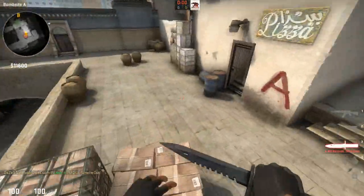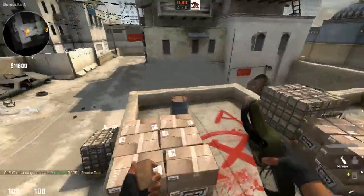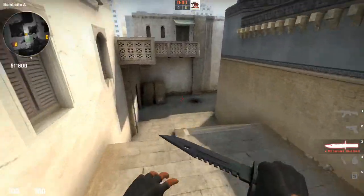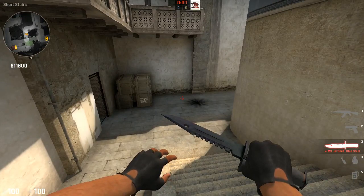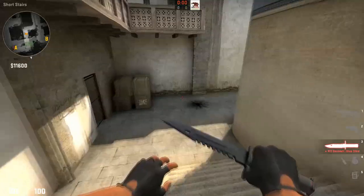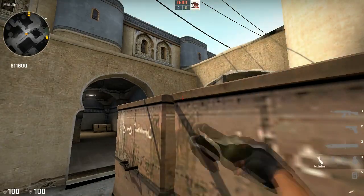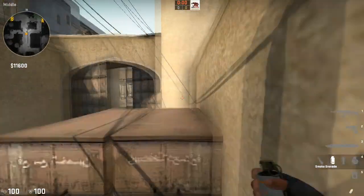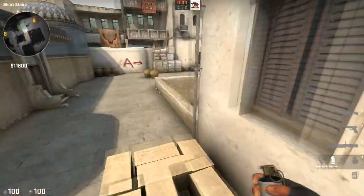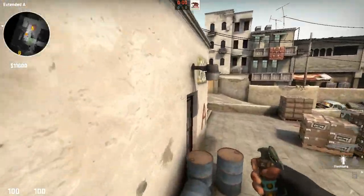Those were two mistakes that are definitely avoidable on your T side. On your T side you did really well when you were using your smokes and resources with flashes, and when you weren't using those flashes and smokes you were struggling pretty heavily. Try to use your nades — you were doing a good job with them. One round you went mid to B and were doing well with it. Use what resources you have and you're going to have a lot more success, because that is where you had the most success — using your nades and flashes to open up sites.